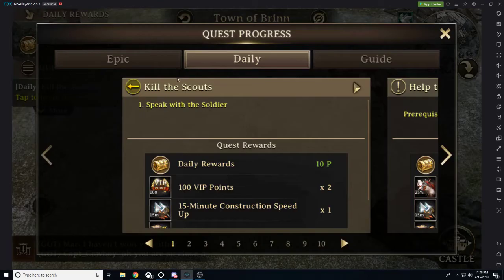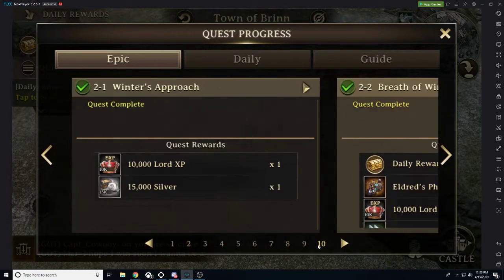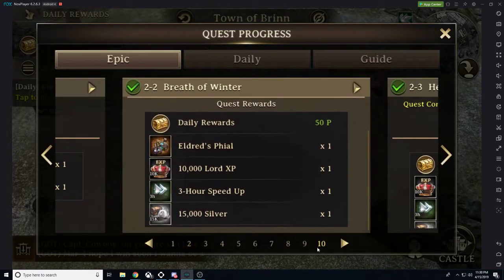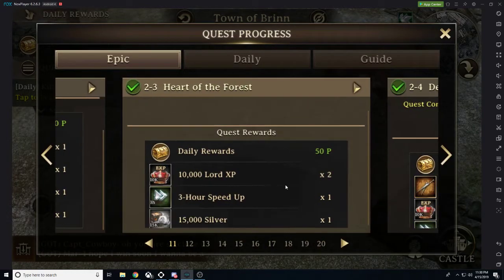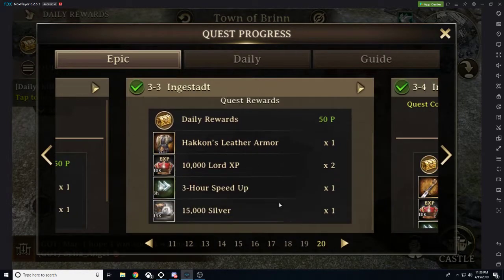It's not like a forever kind of deal, so there's an epic quest guide. It has a whole bunch of stories and once you finish it you get a whole bunch of gear and you get a couple heroes for free as well, as well as all the different speed-ups and everything, so that's really cool.